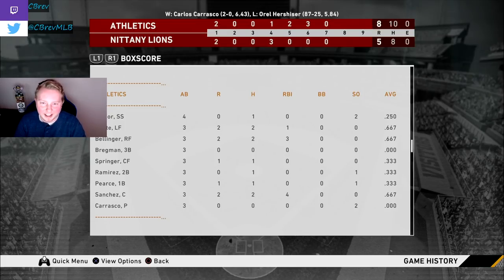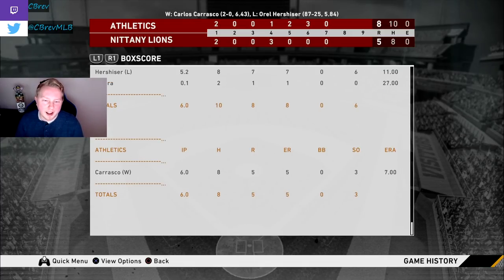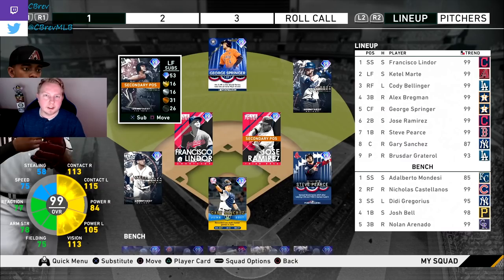I had some cheap hits that game. Lindor went 1 for 4 in the leadoff spot. Cattell Marte was about to be 3 for 4 with 3 RBIs and 2 moonshots. Cody Bellinger also hit 2 home runs and 3 RBIs. Bregman 0 for 3 but could have been 2 for 3 easily. George Springer 1 for 3. Jose Ramirez 1 for 3. Steve Pierce 1 for 3. Gary Sanchez with 2 home runs and 4 RBIs — easily the biggest surprise of this lineup. Carlos Carrasco pitched the entire game: 6 innings, 8 hits, 5 earned, 3 strikeouts.